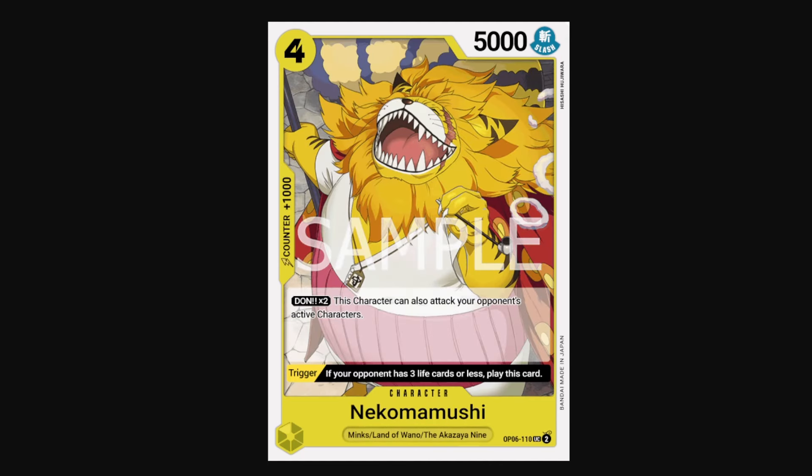Nekomamushi is yet another Wano — 4-cost 5k with a 1k counter, so great card all around. Don times 2: this character can also attack your opponent's active characters. This lets you get rid of blockers or hit priority targets that they may be saving. He also has that beautiful trigger that lets you play him for free if your opponent has 3 or less life.